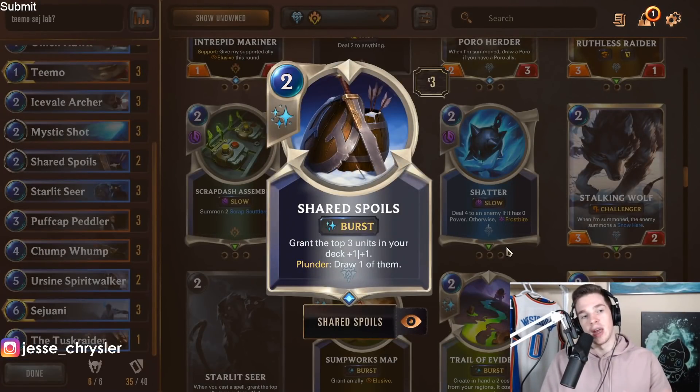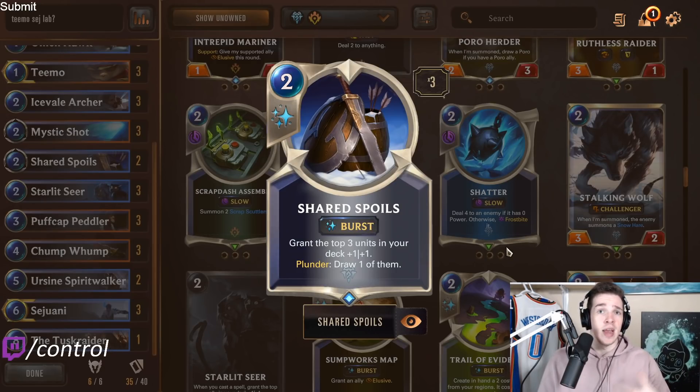Shared Spoils — I prefer this almost always as a 3-of in the deck. I don't think it's completely core because it does have a pretty big downside, but as a card that can be played in the list I'm a pretty big fan of it as a 3-of.